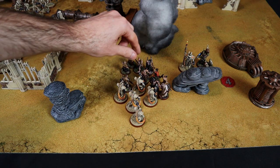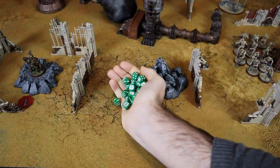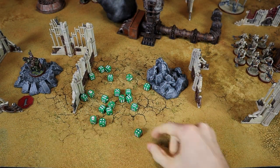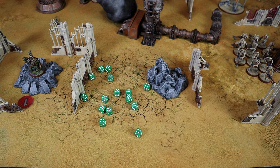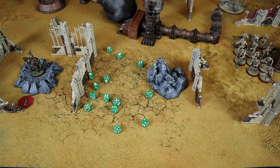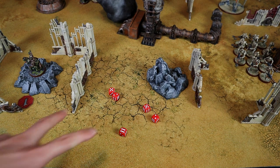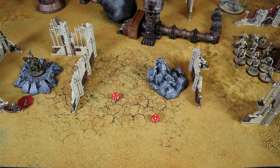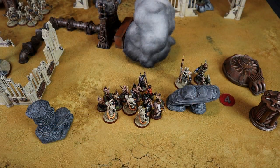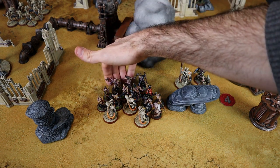The Pox Walkers pile in and fight with 20 attacks at 4+ — 15 successful attacks! Having less strength they wound at 5+, resulting in only 5 wounds. Zero penetration so saves at 3+. 2 wounds pass! Necrons have an animation protocol — I roll 2 dice at 5+ for each death but both are definitely dead. With 2 Immortals dead, 2 Pox Walkers arise and join the Death Guard ranks.